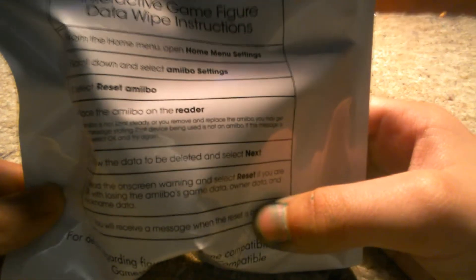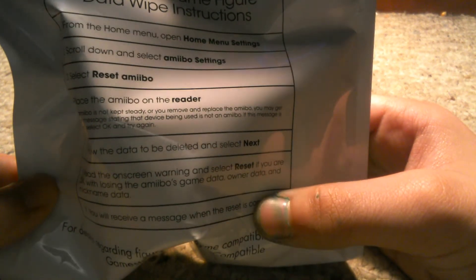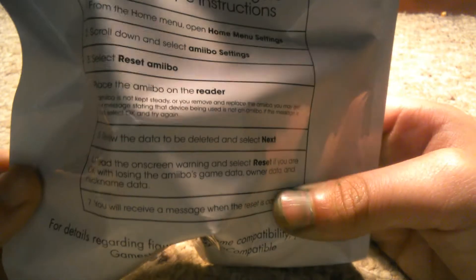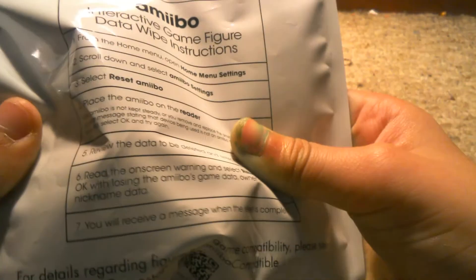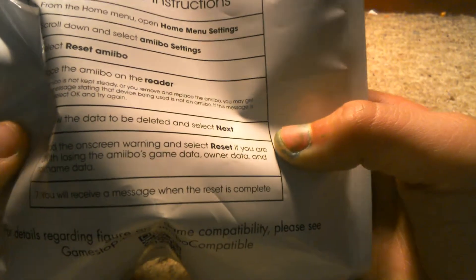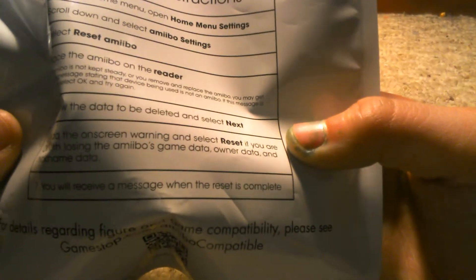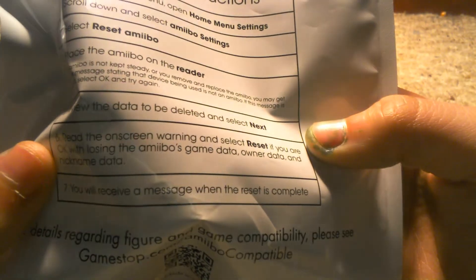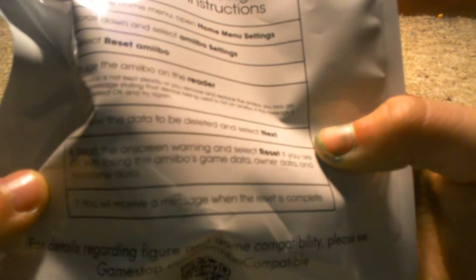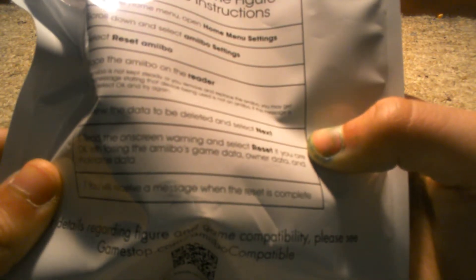If you can see that: from the home menu, open home menu settings. Two, scroll down and select Amiibo settings. Three, select reset Amiibo. Four, place the Amiibo on the reader. If the Amiibo is not kept steady, or you remove and replace the Amiibo, you may get an error message stating that the device being used is not an Amiibo. If this message is received, select okay and try again. Review the data to be deleted and select next, read the on-screen warning and select reset if you are okay with losing the Amiibo's game data, owner data, and nickname data. You will receive a message when the reset is complete.